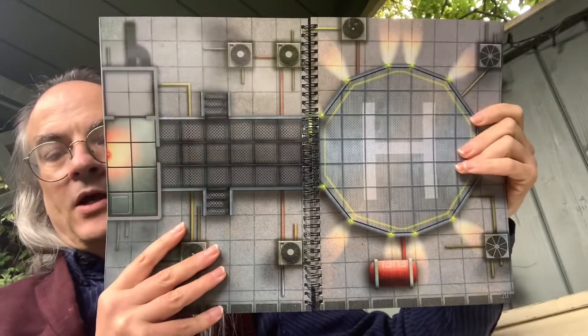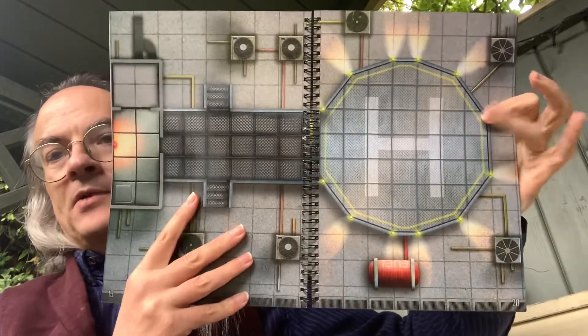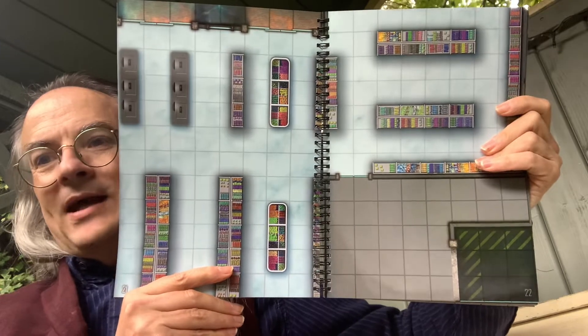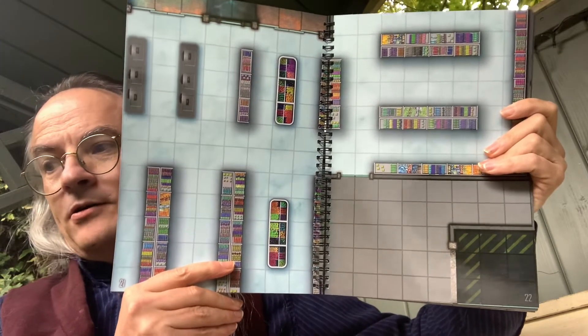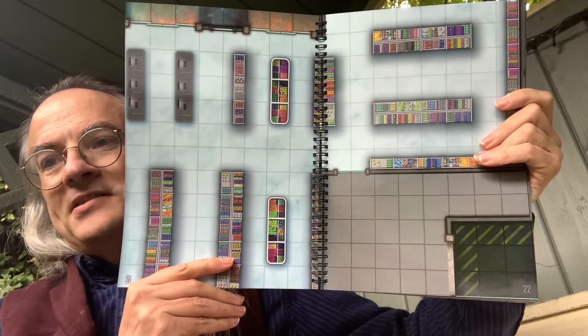Then we either have a helipad or, if you're playing Cyberpunk Red, that's going to be an aerodyne pad - the H is for helicopter of course - and that'll fit any modern game as well. So you've got another roof scene. There are two maps in there. There's also a supermarket, corner store or bodega, something like that. You're kind of reminded of the Stacker Shuffer setting for Shadowrun, the starting scenario where you have a fight in a convenience store.